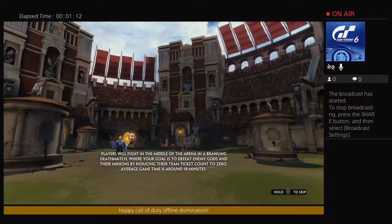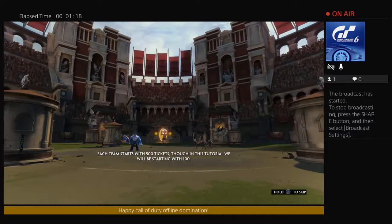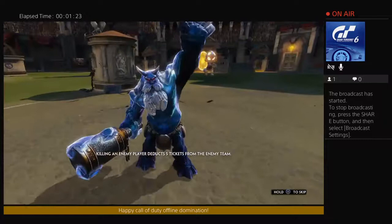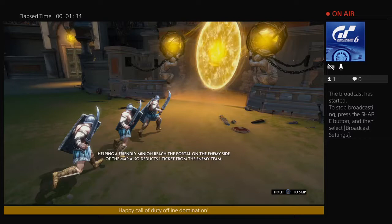Average game time is around 18 minutes. Each team starts with 500 tickets, though in this tutorial we will be starting with 100. Killing an enemy player deducts 5 tickets from the enemy team. Killing an enemy minion deducts 1 ticket from the enemy team. Helping a friendly minion reach the portal on the enemy side of the map also deducts 1 ticket from the enemy team.